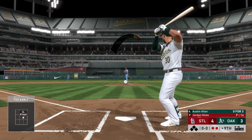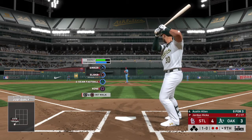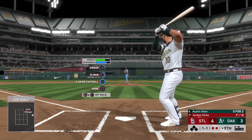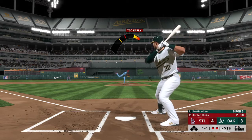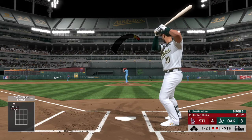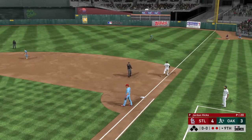The catcher, Austin Allen. He comes set — here's the nothing-and-nothing pitch, and this is taken outside for ball one. Now a swing and a miss — don't think he was expecting a pitch inside, it's one and one. Good pitch — swung on and missed, and now they're down to perhaps their final strike of the evening. That was ugly. Last strike now for Oakland. Now a swing and a ground ball — this should do it. Throw in time, and the ballgame is over.